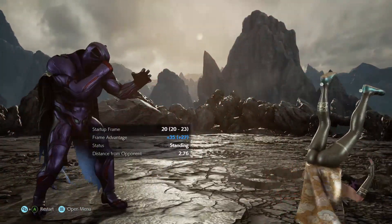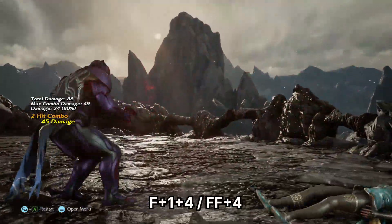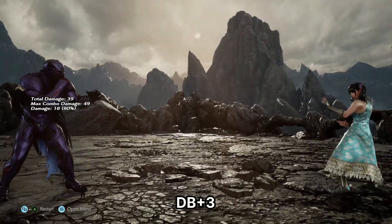Now you may think that's the end of the video, but it's not. Armor King has the same move, only with different follow-ups. When it's front facing, he gets shoulder or FF4. In the back, DB3 is guaranteed, but he does have some alternatives.